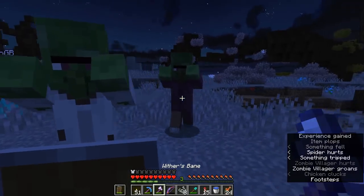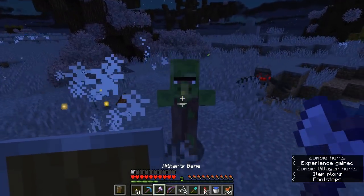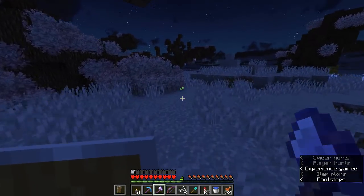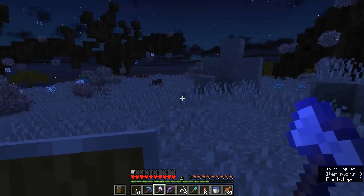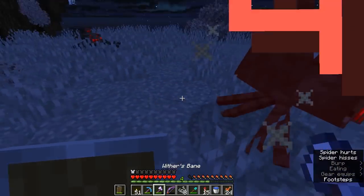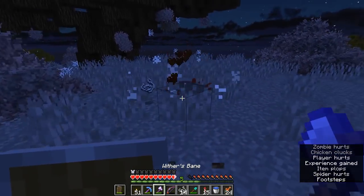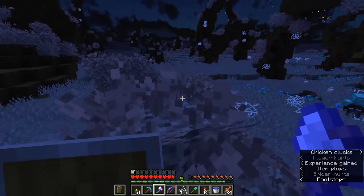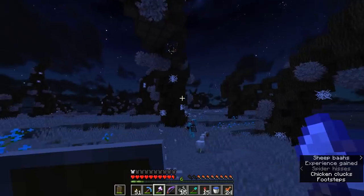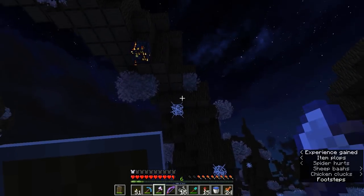It's a little cadre of zombie villagers right here — there's four of them. There's a librarian in there as well. I almost don't want to do it, but the Wither's Bane axe has to be fed. We have to satisfy its bloodlust. We have to feed the XP — still on level seven right now, still so much more potential to unlock. Oh man, I'm looking forward to that.